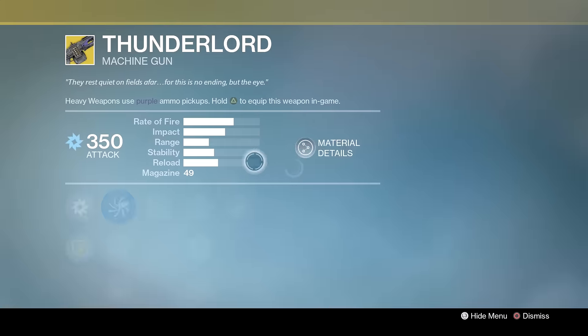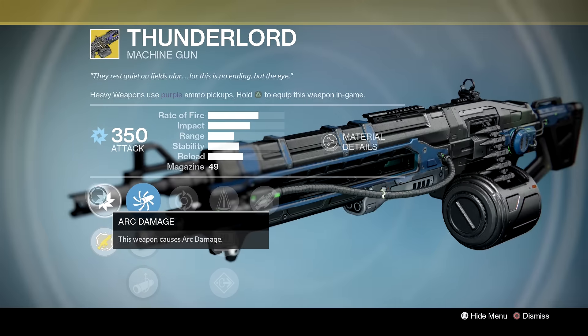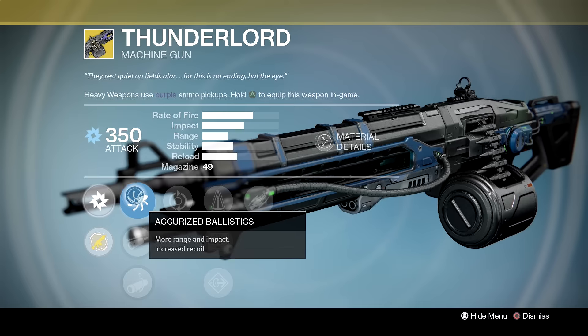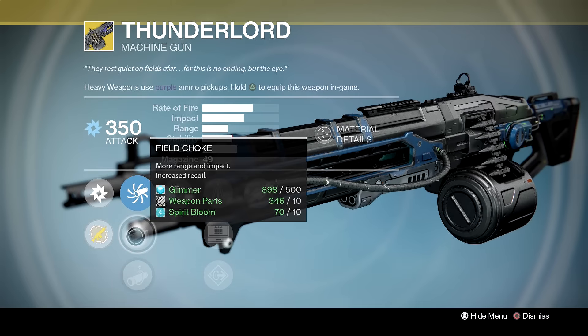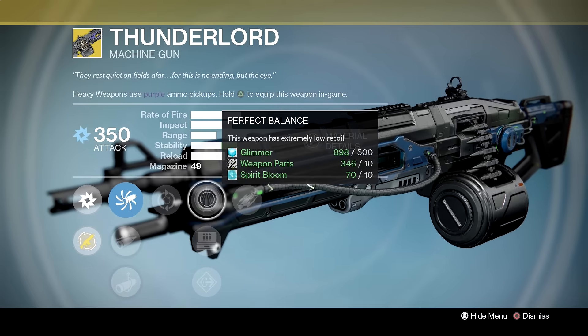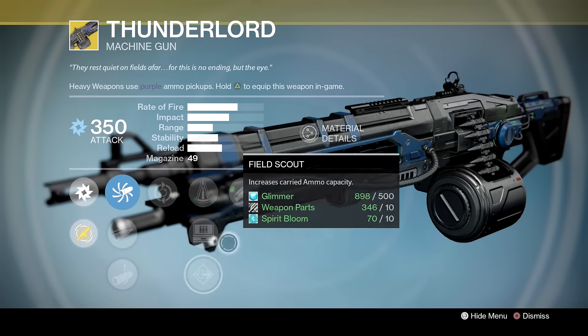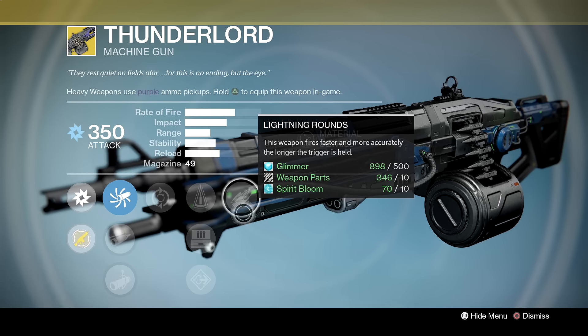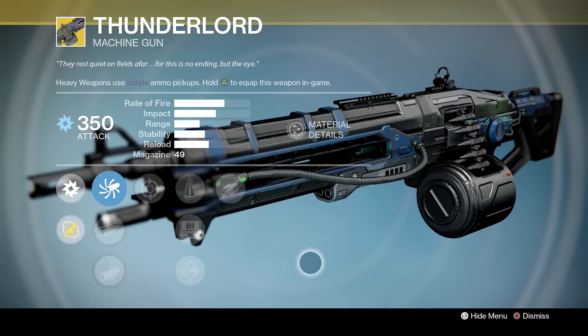Thunderlord — would you like to buy this? I would buy this if I haven't got it. Look at it, it just looks like a slab of death with butter on it. We've got Accurized Ballistics, Field Choke, Linear Compensator, Feeding Frenzy, Perfect Balance, Field Scout, Flared Magwell, and the exotic perk Lightning Rounds — this weapon fires faster and more accurately the longer the trigger is held. Performs great and it smells and tastes great as well.